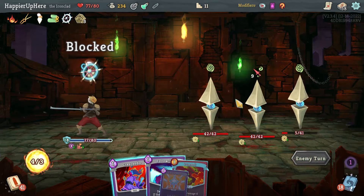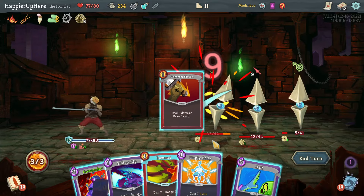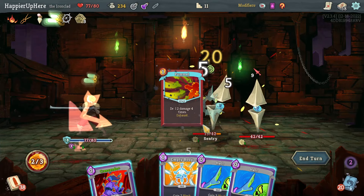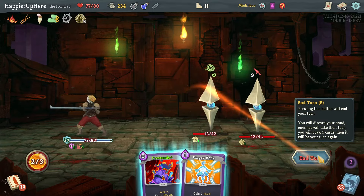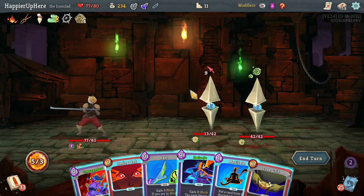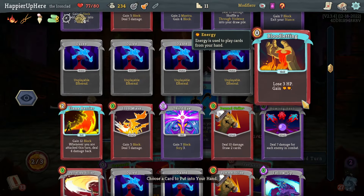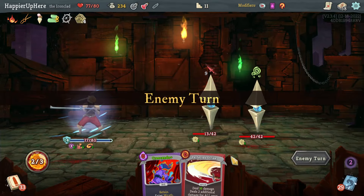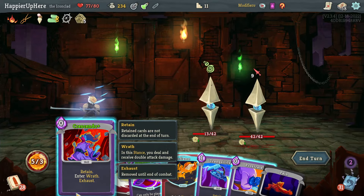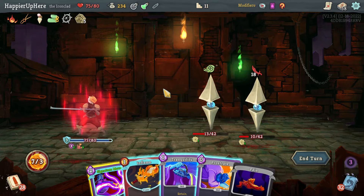Next time I'm fully defended. Pommel Strike, then Follow-Up. Could have considered entering Wrath there. Swivel is free. I'll do Swivel then Meditate — probably bring back the Perfected Strike, my strongest attack. Next turn I'll do Crescendo. Signature Move is interesting but I have to play Perfected Strike first. Crescendo then Perfected Strike — that's actually not enough. Should have played Inflame.